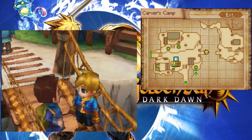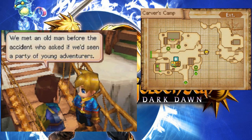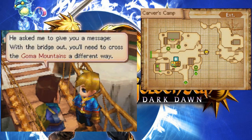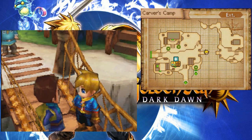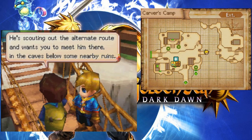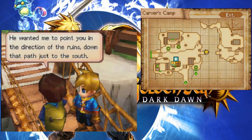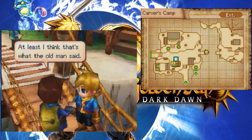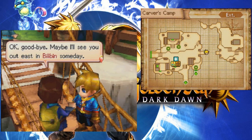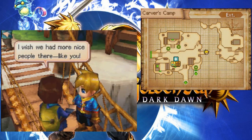You wouldn't have to be Matthew, would you? I met an old man before the accident who asked if we'd seen a party of young adventurers. He asked me to give you a message: with the bridge out, you'll need to cross the Goma Mountains a different way. He's scouting out the alternate route and wants you to meet him there — in the caves below some nearby ruins. He wanted me to point you in the direction of the ruins, down that path just to the south. At least I think that's what the old man said.